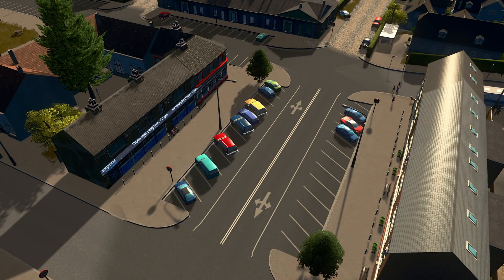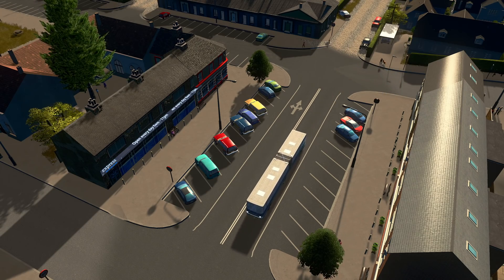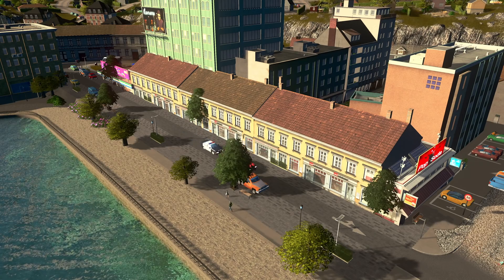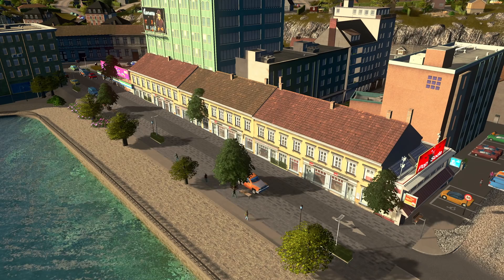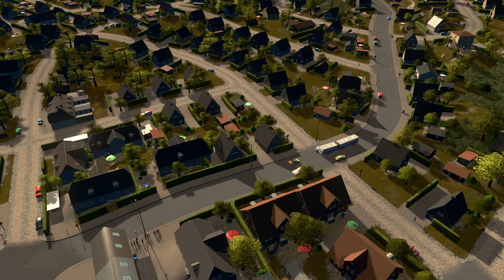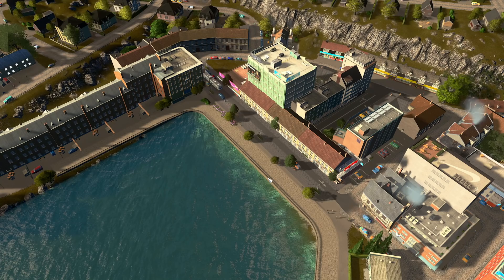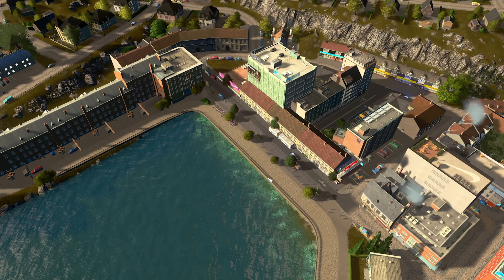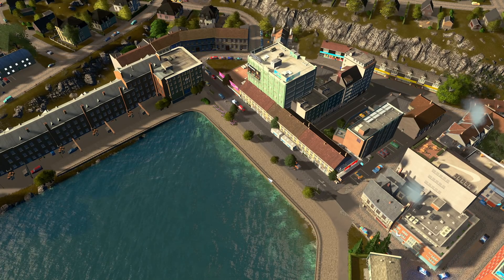The next one is the Urbanist Road Designs. This is a different pack of roads — instead of just doing the ordinary roads that are in the game, you can download this pack which gives you a huge variety of different roads to try out in your city, something a little bit more fancy. You can even get roads that have no road markings, or boulevards without tree markings. Definitely check those out — there's a whole lot more on the workshop.